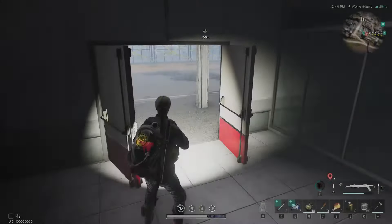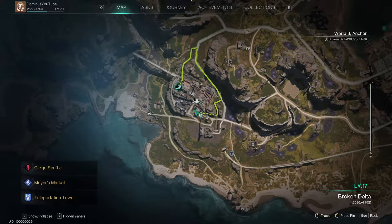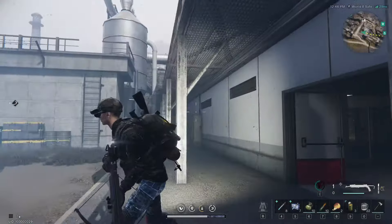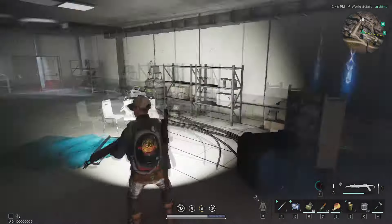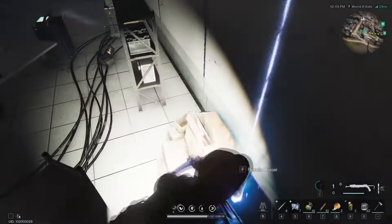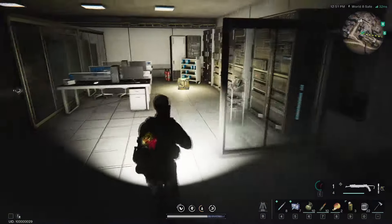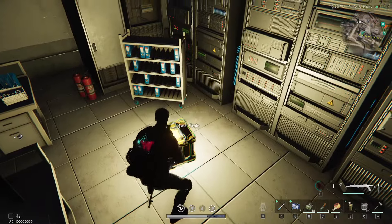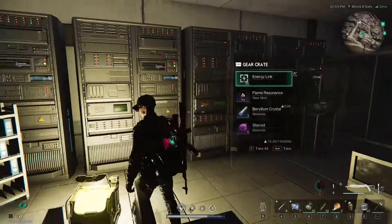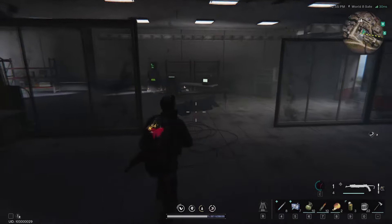For the last gear crate and elite spawn, you want to come here to the southern part of this building. Go downstairs — there will be an elite spawned right here, I just killed him. Here is the gear crate, and that would be all for this zone guide.